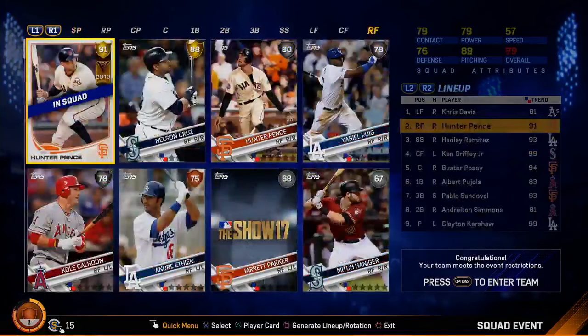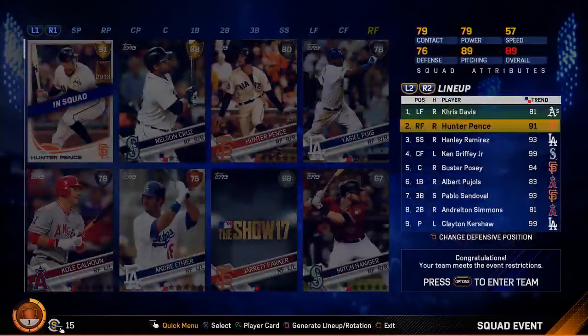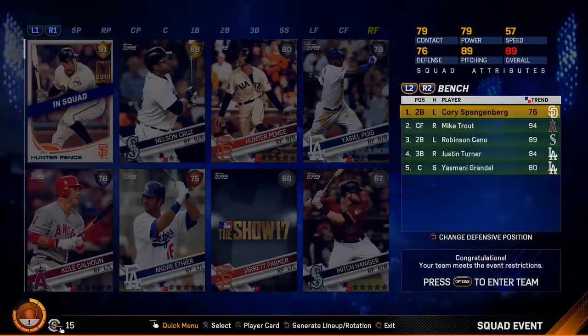Another thing that stood out was this Hunter Pence card. It looks like it's going to be a flashback card, especially because there's a live series Hunter Pence at 80 overall, but this one's a 91 overall. So it looks like the flashbacks might have been redesigned a little bit, maybe introducing new types of flashbacks. I'm not quite sure what that symbol with the 2013 is underneath. I don't think it's a playoff one because the Giants didn't win a World Series that year. Let me know in the comments what you think that little symbol could be.